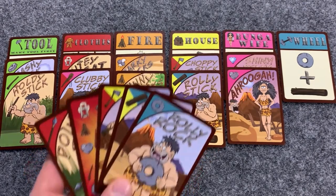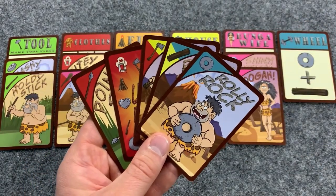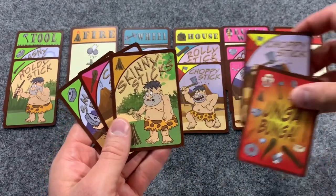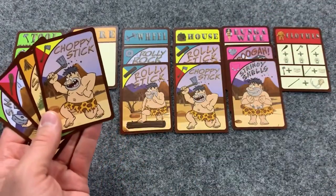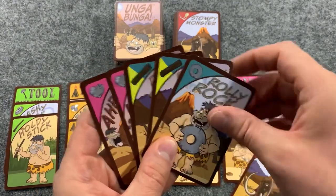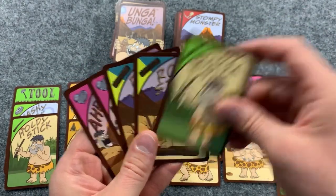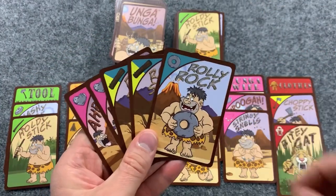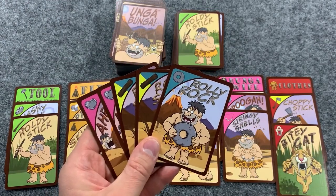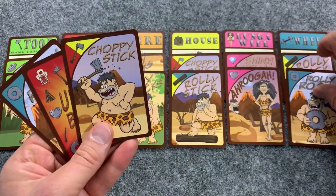Near the end of the game, when a player has made five out of six items and has the possibility to make the final sixth one, they declare Ungabunga and everyone else takes their turn. Those players can continue making items, but they may wish to send wild animals to that player to fight off. If the player who declared Ungabunga cannot make their final item on their next turn, their declaration becomes invalid and they must wait at least one full turn before declaring again. If they successfully return to their turn and are still able to build the last item, they become the ultimate caveman.